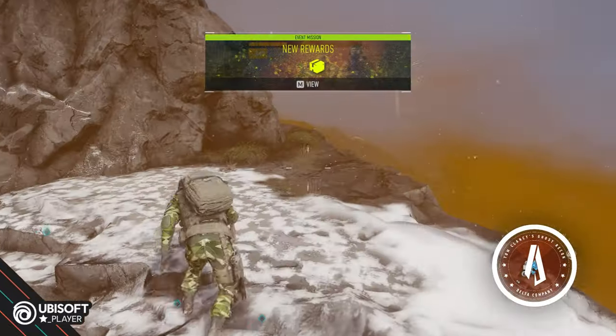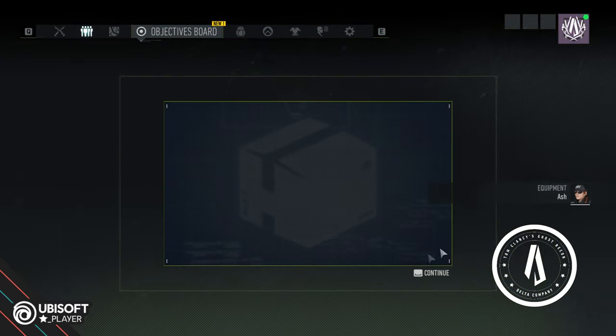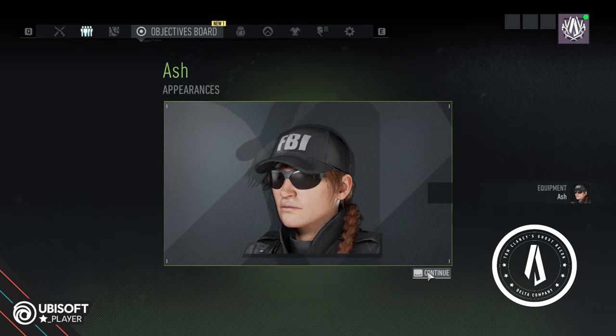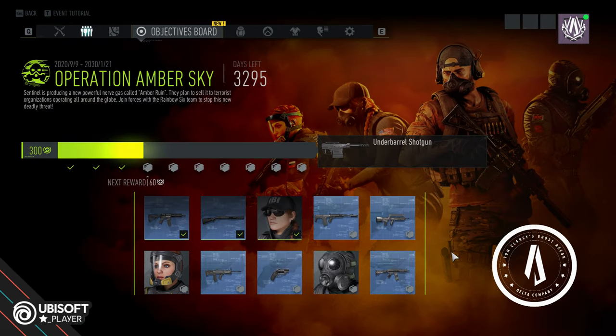Looks like we unlocked another ward — and that will be the Ash skin, obviously. So now we can look like Ash if we want to. That sounds like fun.